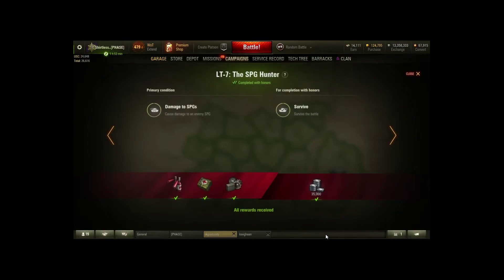Light tank mission 7 - SPG Hunter: cause damage to an enemy SPG. You just have to cause damage, not kill them. What I did was go back to the Luchs. Play it safe at the start, wait until there's an opening, then exploit it and rush straight to the arty. Don't completely banzai though - especially at low tiers there are TDs that don't leave the base. With the Luchs's autoloader, even if there's a TD in front of you, just let out a burst at that arty - even one hit and the mission's done. For honors you just have to survive.